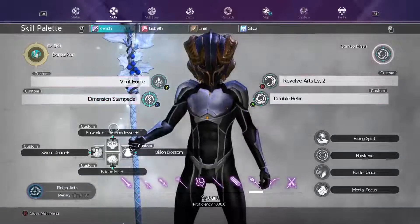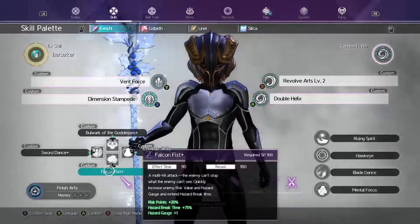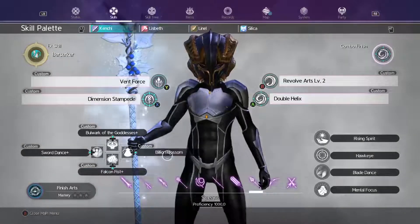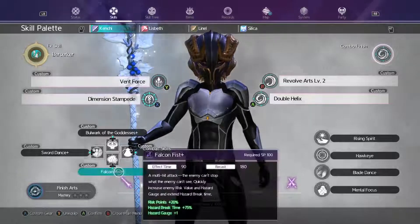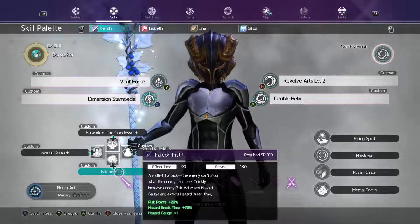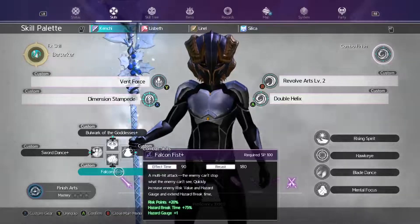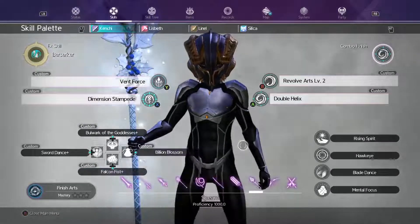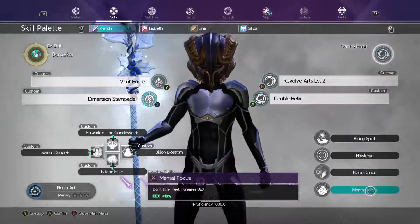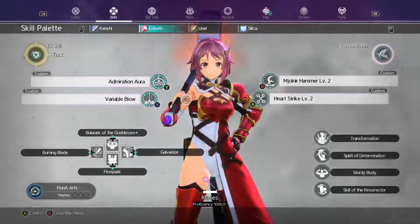The skills I'm using are Bark of the Goddesses, Sword Dance Plus for the extra accuracy, Falcon Fist for the wrist points plus 20%, and Burn Down Blossom. This comes in handy because we can't use the width debuff on enemies above 300, but with this you at least get 3.6 which makes a decent difference in terms of damage. For my passives I'm using Rising Spirit, Hawkeye, Blade Dance, and Mental Focus.